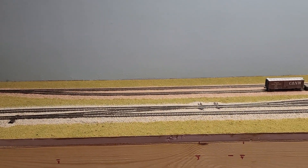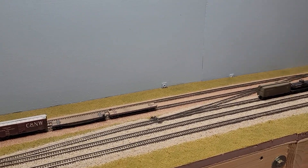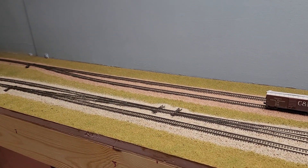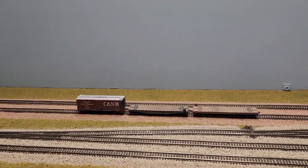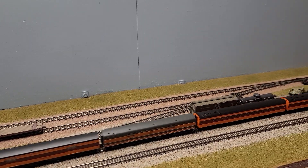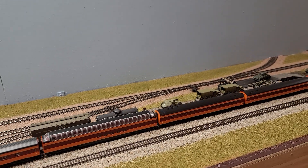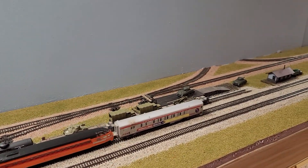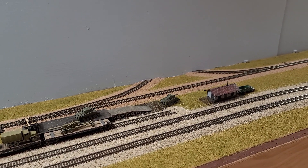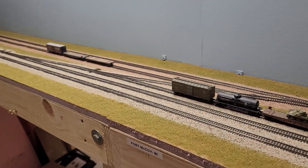This is Fort McCoy, Wisconsin. The reason there are two different color ballasts: the gray color is the Milwaukee Road — it's their limestone ballast. The pinker color is the Chicago Northwestern granite that they used to mine out of Rock Springs. They called it 'Pink Lady' because it looked pink from far away, but it actually has a purple color to it up close. I grew up in Baraboo, which is right down the road from where they mined this stuff.